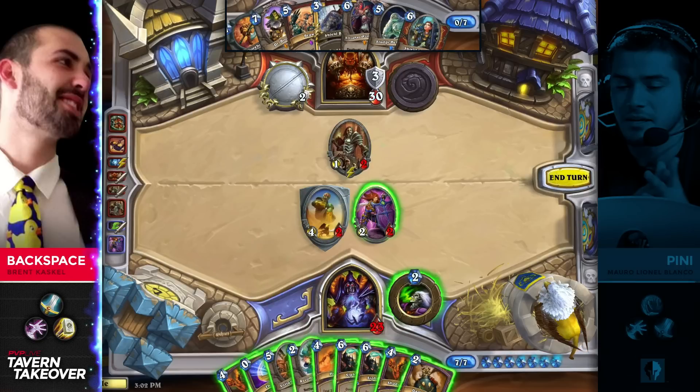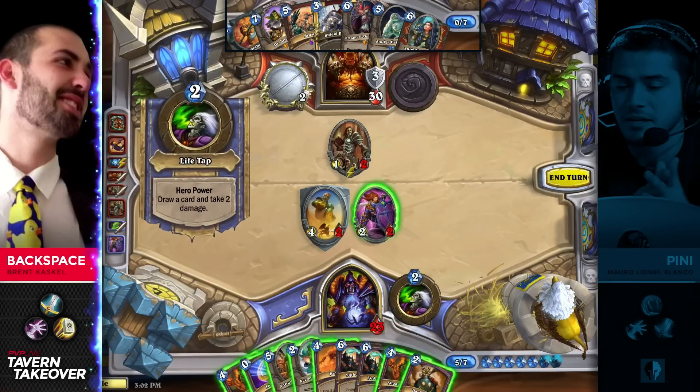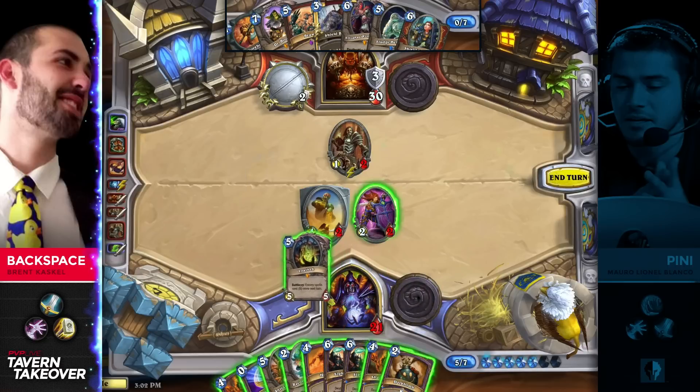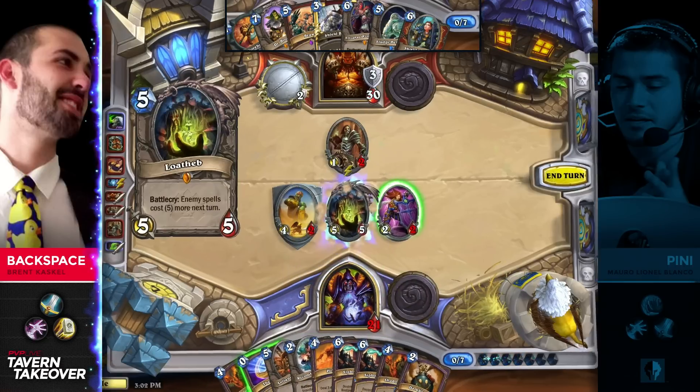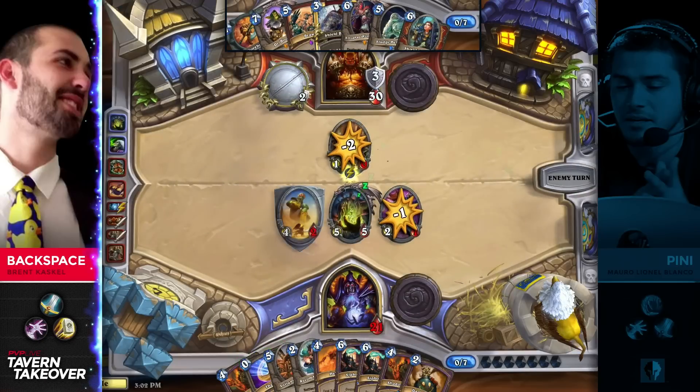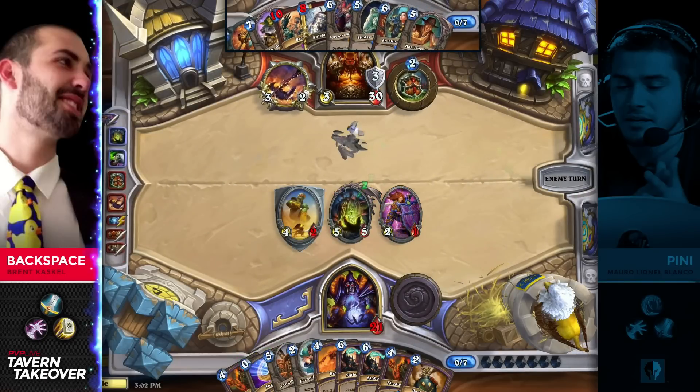Unfortunately for him, he doesn't. It's a handful of spells — he has two Shadow Flames, two Siphon Souls, Hellfire, Dark Bomb. The Leeroy's going to be the play here, but it hasn't really drawn into a lot of those threats and doesn't want to go up another triple draw, so he is going to be forced to take that out.